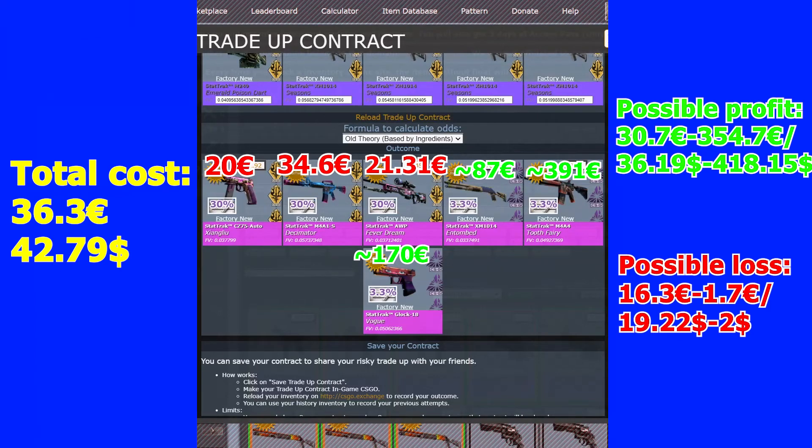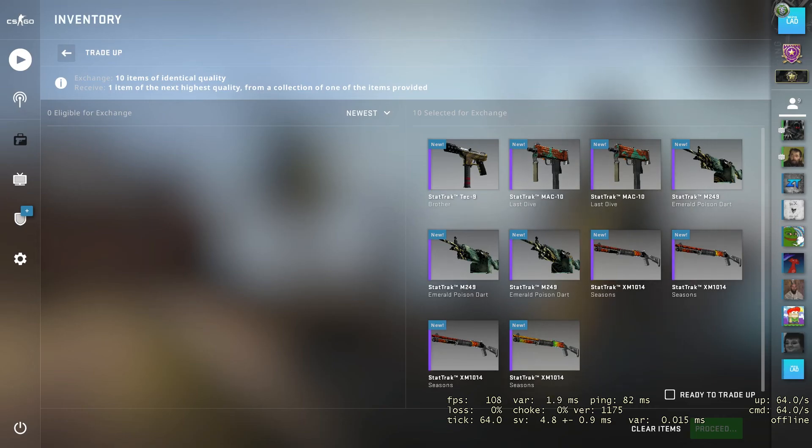Out of that 10%, there's a 3.3% chance I'll hit the M4A4 Tooth Fairy StatTrak factory new — the highest buy order right now is 450 euros, so that would be a ton of money. The Glock would be awesome too, and the XM1014 would also be profit. There's a 60% chance to lose half my money and a 30% chance to break even. Let's go — in three, two, one!